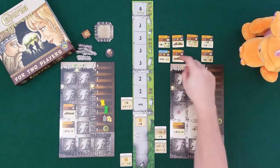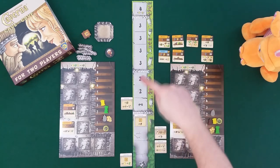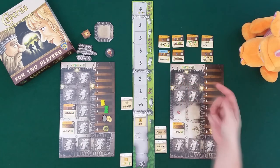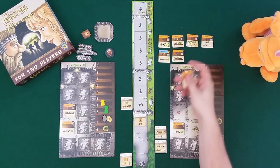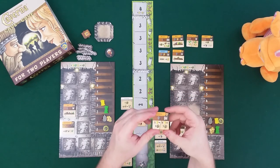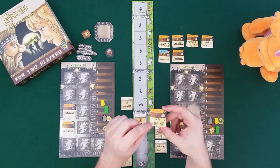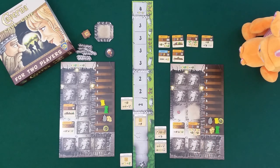Draco takes the grindstone - it's four points, costs one stone. When activated, you can either pay one wheat to get three food, or pay four wheat to get seven food. He places it with the required wall, then rotates it for viewing. That was his turn - we've both done two actions so this round is over and the tiles go back to their spots.